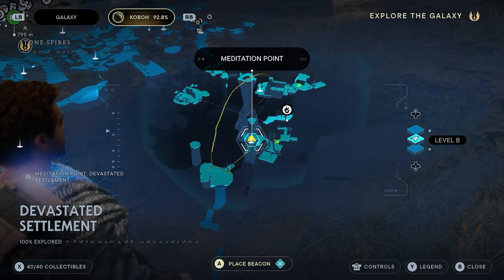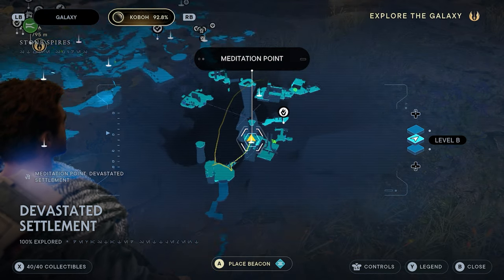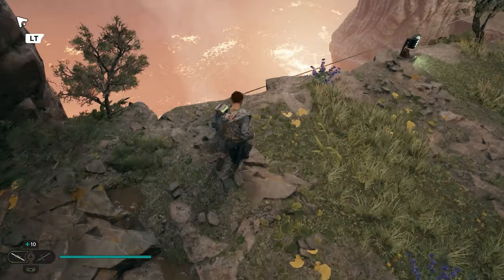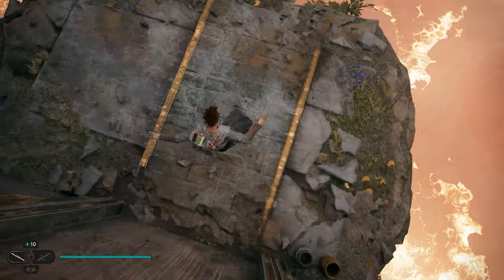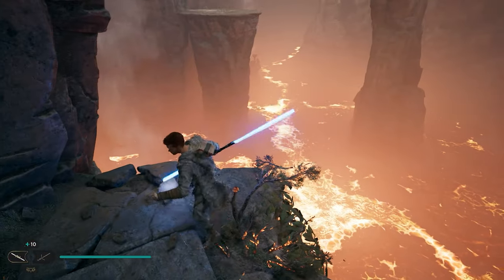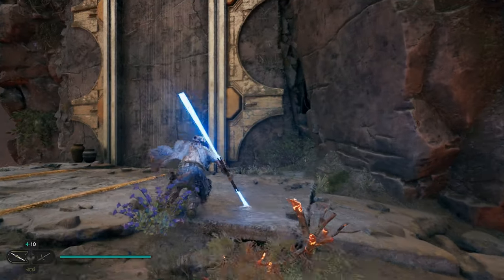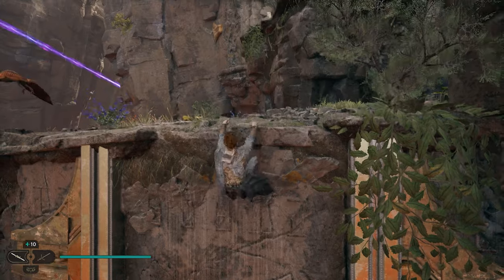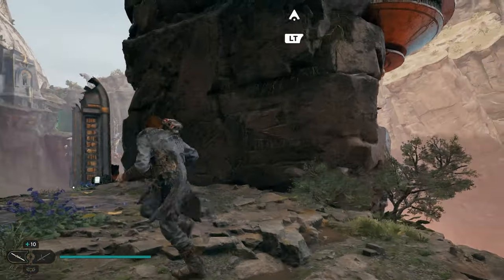We're starting from the Devastated Settlement meditation point, located right here on your map. The very first thing we're going to do is come over here to the left side, drop down onto this ledge, and right over here in the corner is a tree that's going to give you a seed pod. Go ahead and take that — that'll be your first collectible.